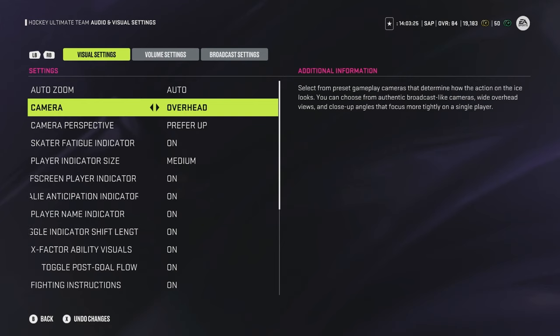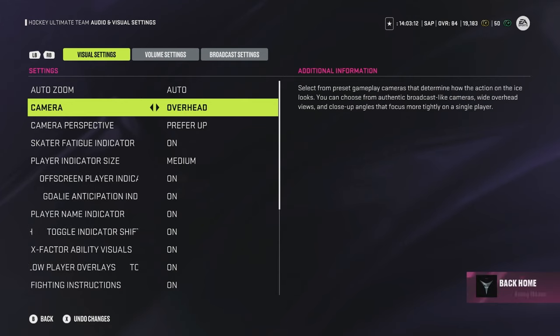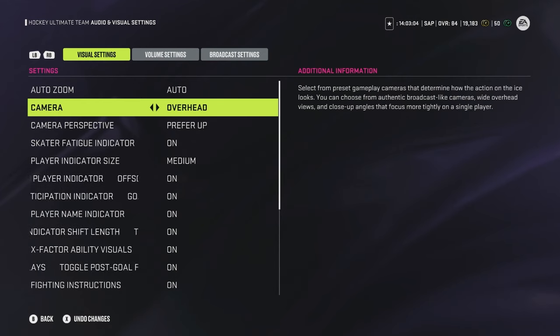Next, let's talk visual settings. A lot of these are up to you, but you need a good camera angle. I use overhead because I like a top-down look at the ice to set up plays before I get the puck. Zone is like overhead but slightly lower and further back — you can see further behind you and spot things like potential cherry pickers, but it's not quite as top-down. I prefer overhead for the top-down approach.